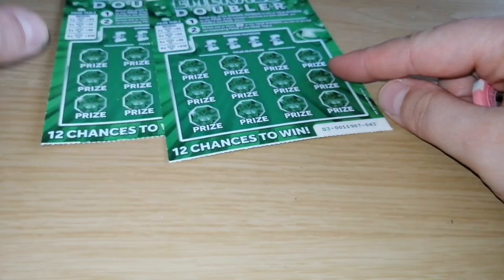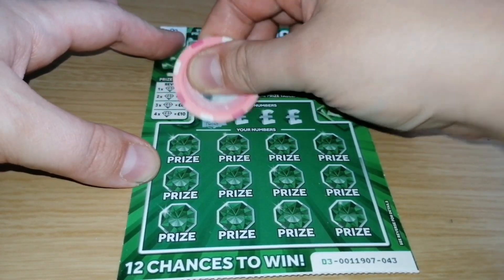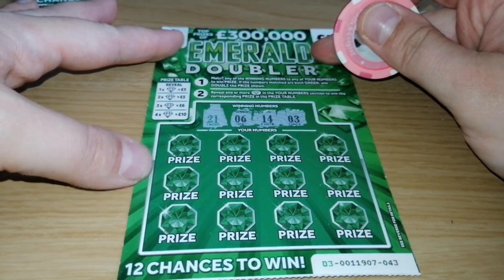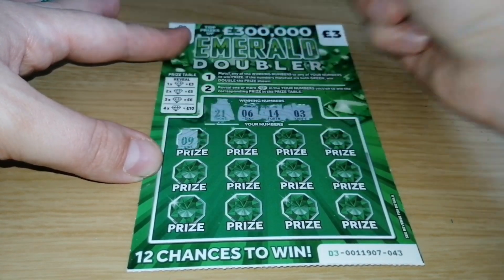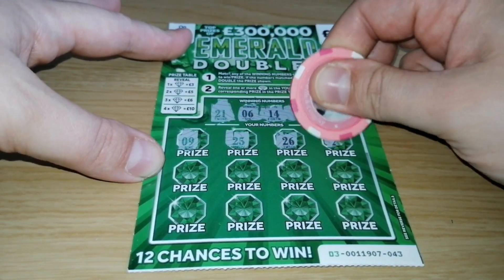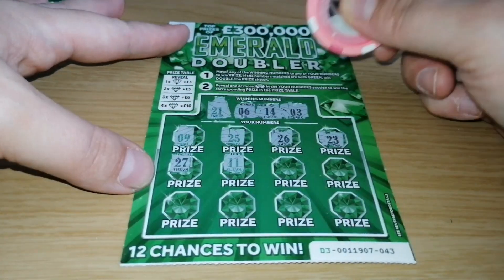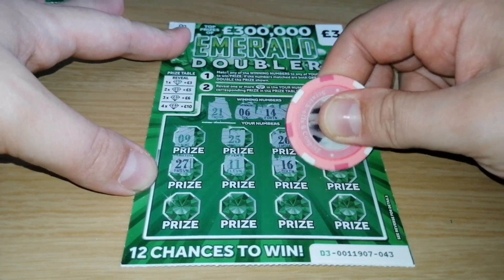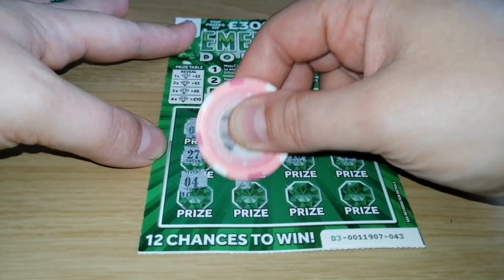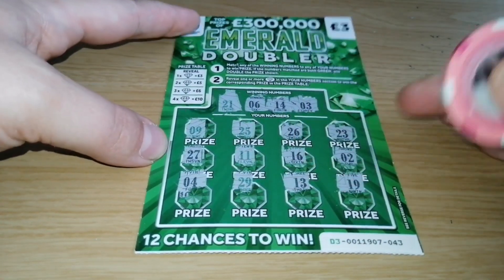Another shop — number 42 and 43. Let's start with 43. Winning numbers: 21 for double the price, number 6, 14 and number 3. That's 9, 25, 26, 23, 27, 11, 16, number 2, number 4, 29, 13 and 19.